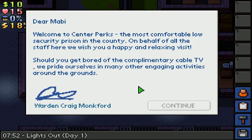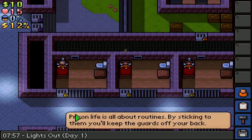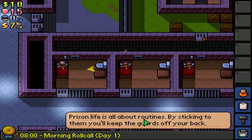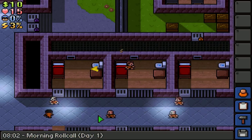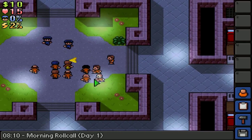Dear Moby, welcome to Center Perks, the most comfortable low-security prison in the county. On behalf of all the staff here, we wish you a happy and relaxing visit. Should you get bored of the complimentary cable TV, we pride ourselves in many other engaging activities here on the grounds. Thanks, Warden Craig Monkford. Alright, so we gotta decide what to do here. Prison life is all about routines. Morning - roll call. Day one. Oh, I'm here!